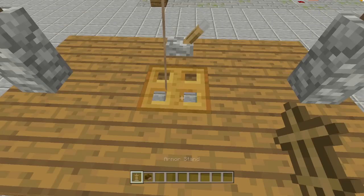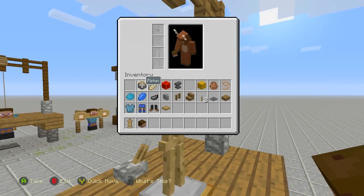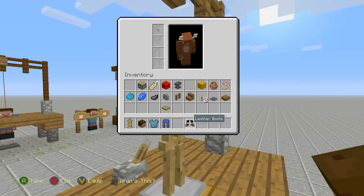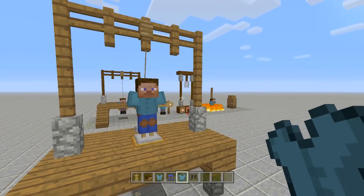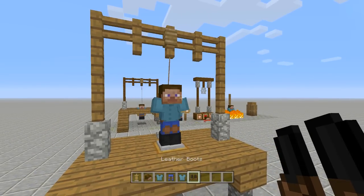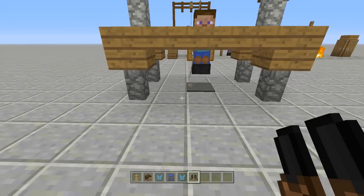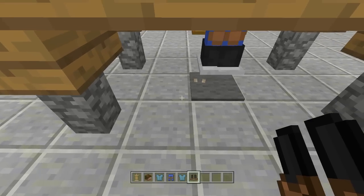Go into sneak mode and place your armor stand right above the trap door. Place your Steve head on top of it, then go ahead and equip the cyan leather tunic, lapis lazuli pants, and ink sack boots onto the armor stand. Now all you have to do is open up the trap door and Steve will fall into place.